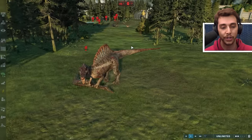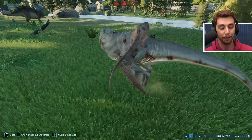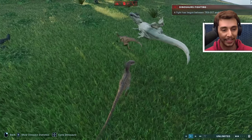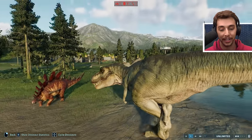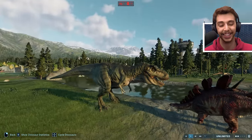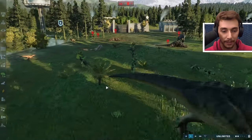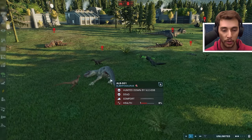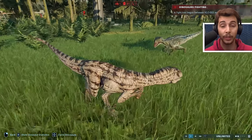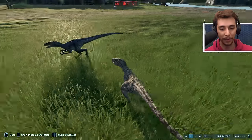Carcharodontosaurus - you've made one kill. Spinosaurus - you've made a prey kill, won a fight, and lost a fight. Who are you choosing to fight now? The two Gigas are fighting each other! T-Rex and Albertosaurus - it's a family reunion except they all attack each other. Carcharodontosaurus is fighting something - he's doing really good, taking out the raptor squad. The Spinosaurus killed the Suchomimus - there can only be one giant fish eater in this park!